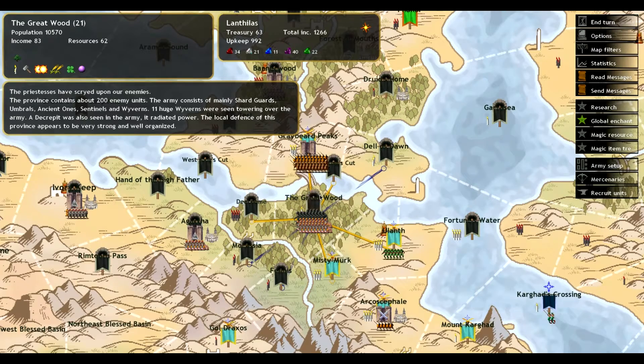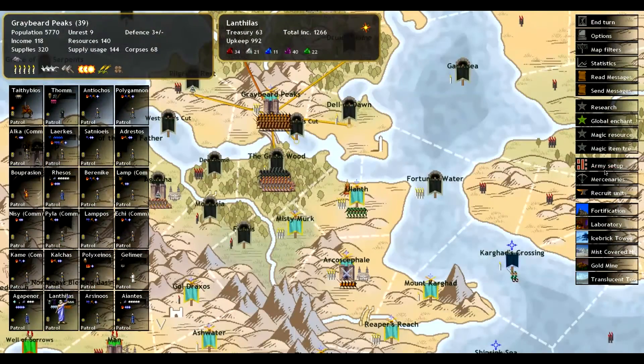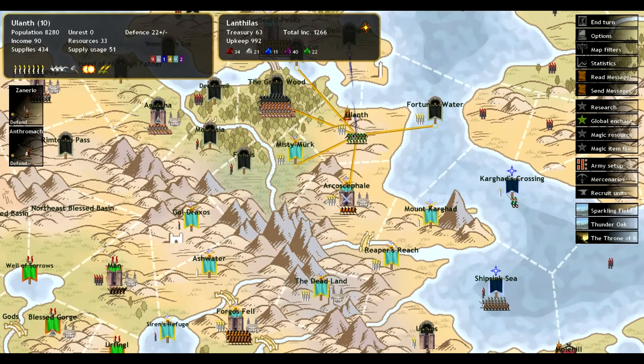I don't know what a decrepit is — I meant to look that up and I forgot. So that'll be interesting to see. I'm hoping I can do some damage, at least. I have 10 or 11 astrologers as communion masters, casting control. I'm hoping to at least take out a lot of those sentinels. I felt like I had too many masters and not enough slaves, so I actually put four of our astrologers on communion master. I do believe that the higher level in Astral helps reduce the fatigue that your communion gets, but I don't know how the numbers work exactly.